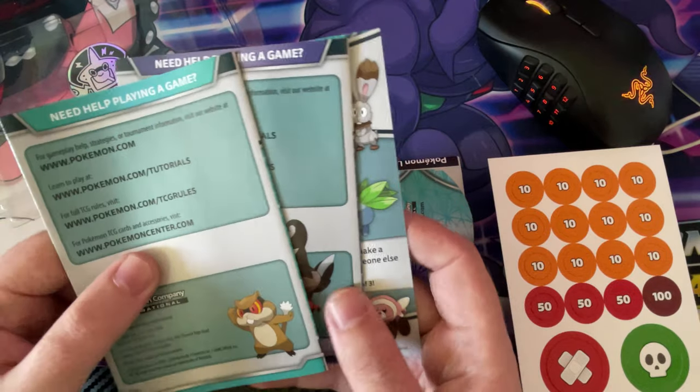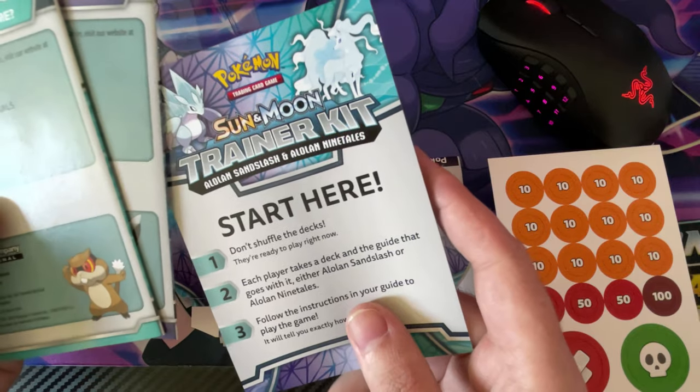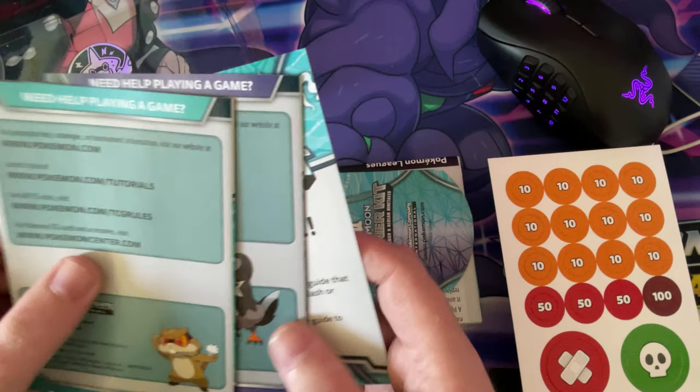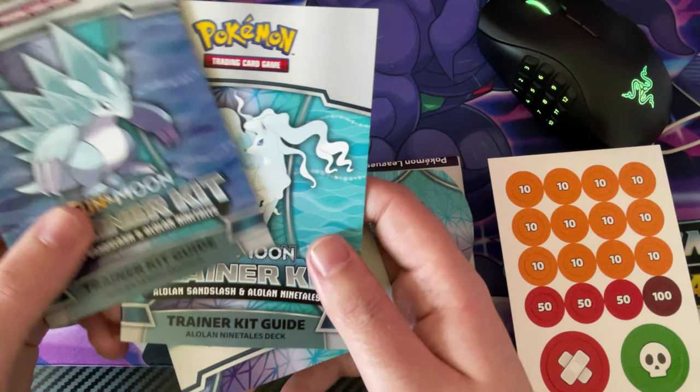You've got your player guides — it says start here, don't forget to shuffle. These tell you how to play. You've got your trainer guides for both of them.